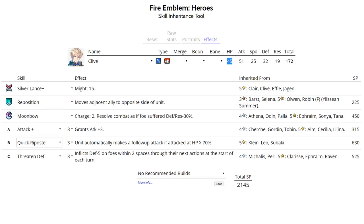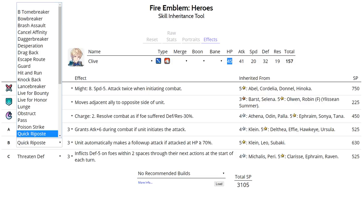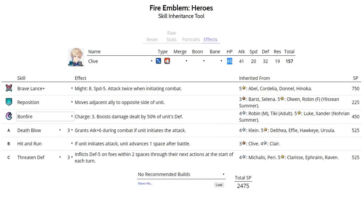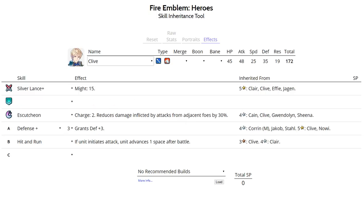Clive can also run a Brave Lance set. For slot A, run Death Blow; for slot B, either his default Hit and Run or Lance Breaker; for slot C, Threaten Defense. For his special, run Bonfire or Ignition with Quickened Pulse — Bonfire gives 16 points of additional damage. Clive can run mostly the same skill sets as Berkut, but unlike Berkut he has very low Resistance, so he can't make great use of Distant Counter.